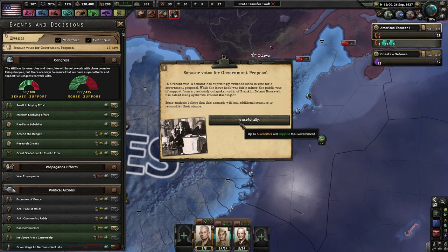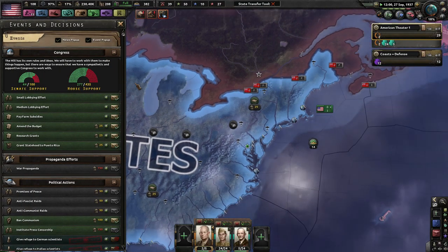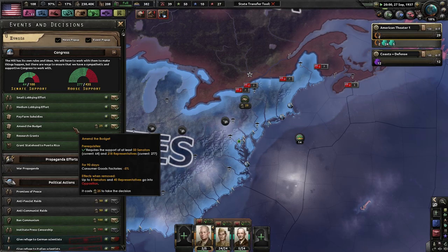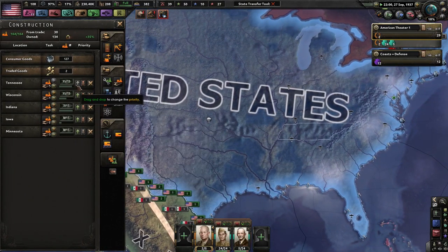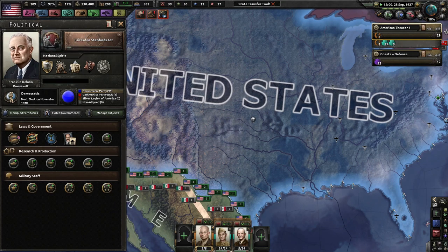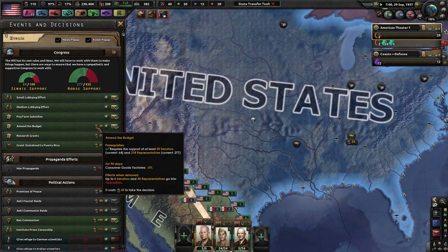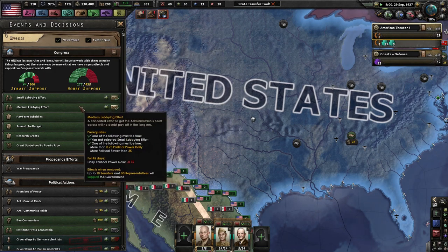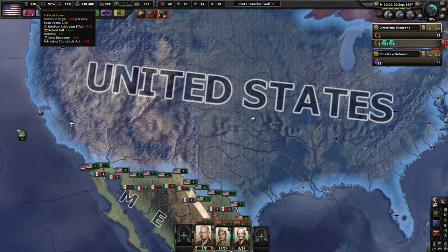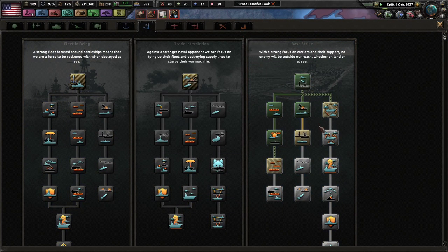Senator votes for government proposals, so we get more senators. Fair Labor Standard Act — so we want probably a few more people to help us out here. I want more factories because this really hurts us — 50% of factory goods go to someone else and not me. For this, we lose 70.75 political power — that's not bad. I already have enough at the moment. But I will get the consumer goods guy soon enough. I don't want to do the naval experience upgrade yet since we don't have enough naval experience.